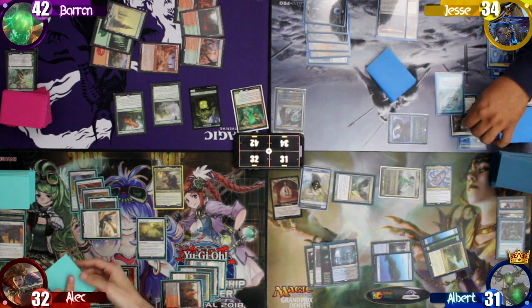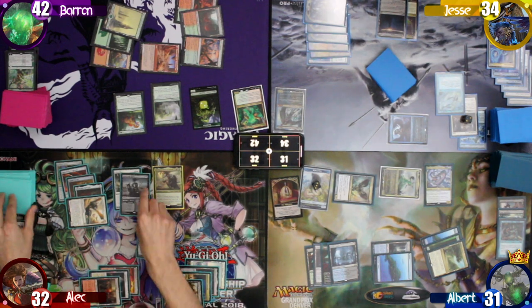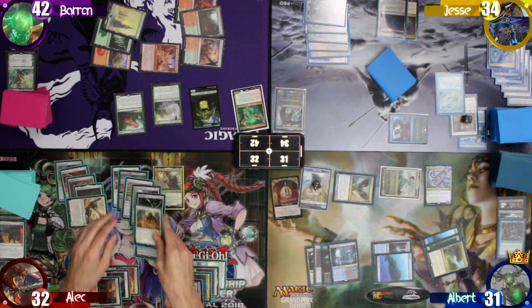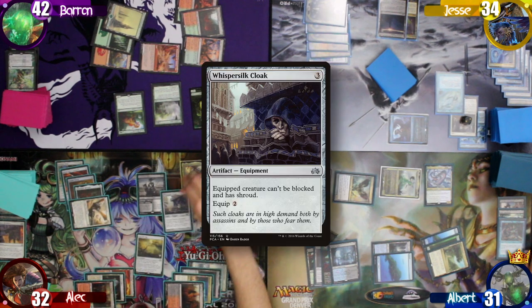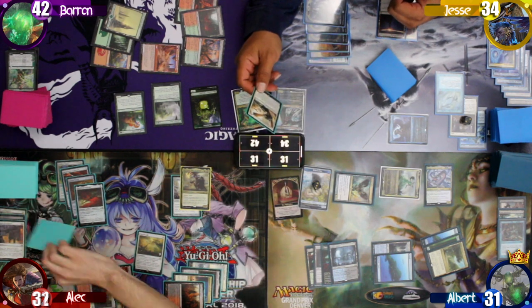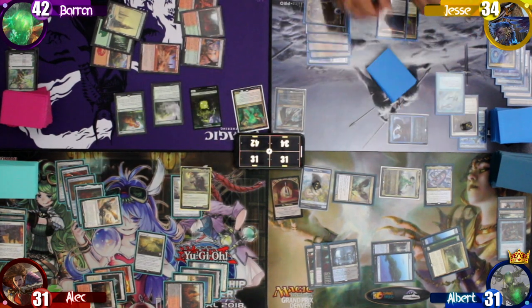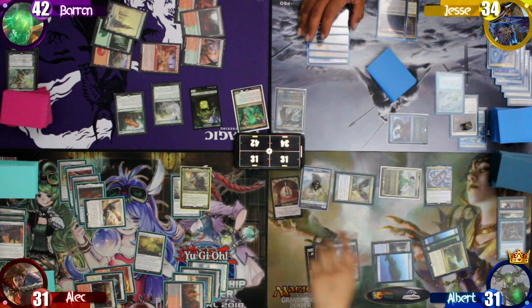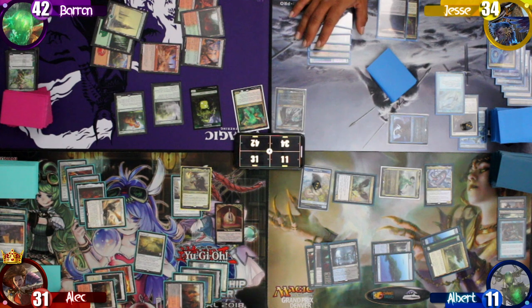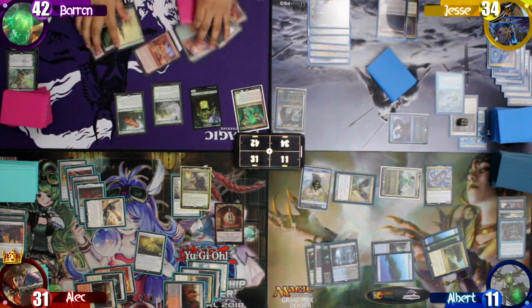Alec moves to combat and swings the Skyhunter at me. Before damage, he resolves its attack trigger and reveals the top 6 cards of his library: Godsend, Murderous Rider, Lightning Greaves, Whispersilk Cloak, Darksteel Plate, and SRAM Senior Edificer. He chooses the Whispersilk Cloak and equips it to his commander. Sir Gwyn's ability resolves when he attacks and Alec loses 1 life and draws a card, not paying for the Tithe. Damage resolves and I get hit for 20. Alec then moves to his end step and draws for being the Monarch, not paying for the Tithe Tax and giving Jesse yet another treasure.